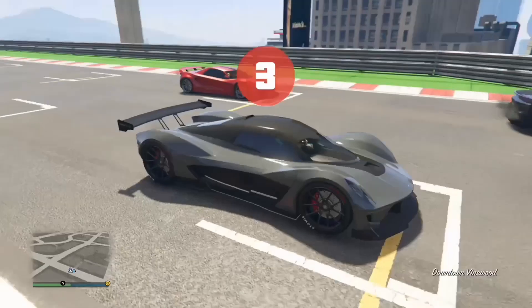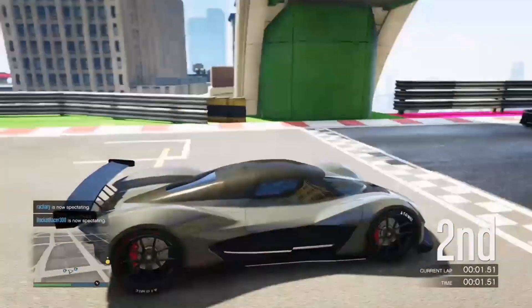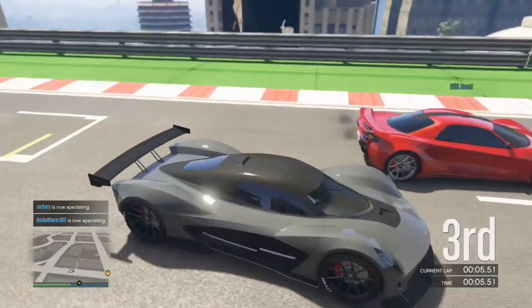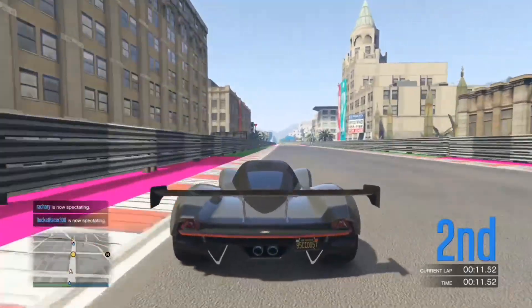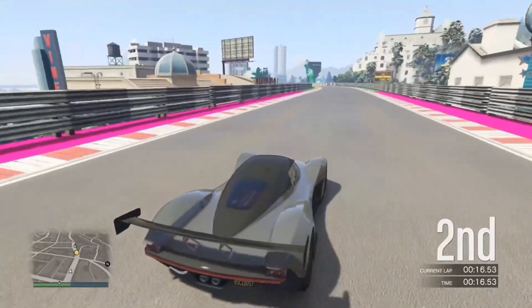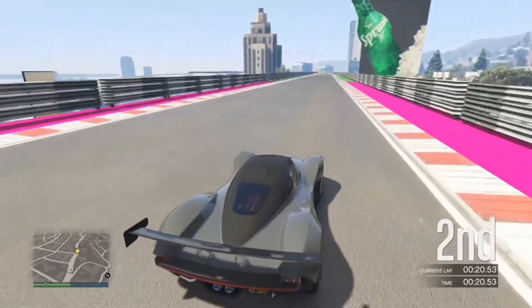All you want to do is just load the race Twister up. Once you've loaded it up, just follow where I go in the actual gameplay. There are multiple locations for this, but where I do it at the end — that's the best spot. Just set off and drive around here.